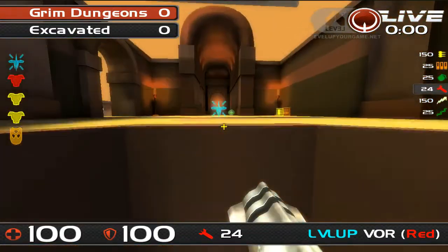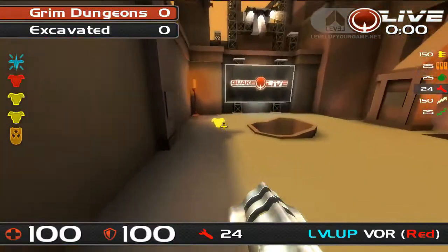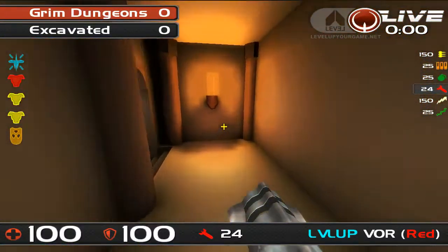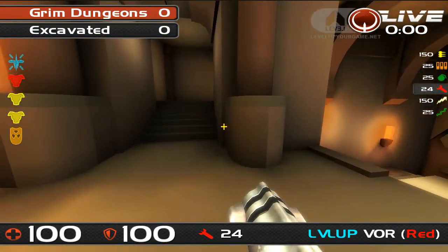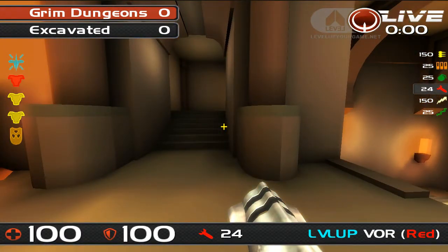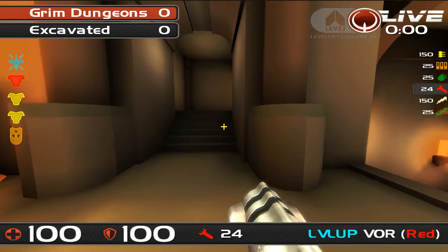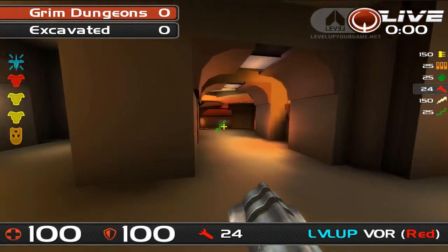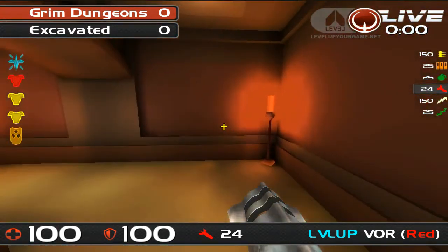This bounce pad leads you back up to quad. Going back this way to show the other route down to the lower area — it's through this doorway, nothing in this corridor, and it links back up to this lower yellow room. It's an important position as the crossing point between the two control areas, much like the exit of the shotgun room. Around this corner there's a rail, and the suit jump pad takes you up to the other access into red armour.